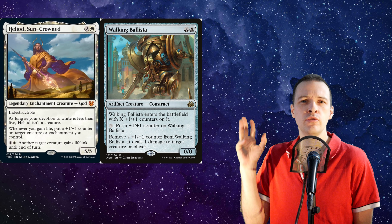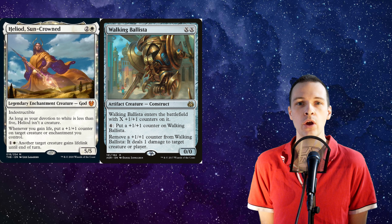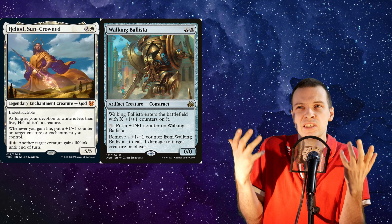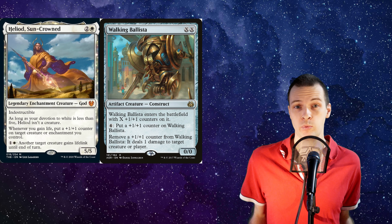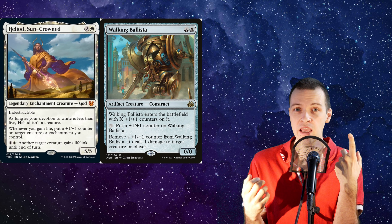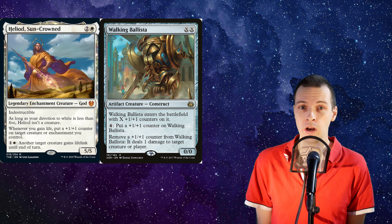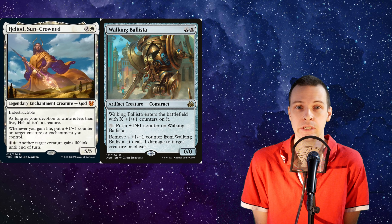It took me some time to actually make this review for Heliod Suncrowned, and of course here we have Walking Ballista with him. Whenever you look at a green card, a black card, or a blue card, you can easily say it's probably gonna be auto-included. It's usually great, but whenever you look at a white card, especially one with life gain and plus one plus one counters, it looks a bit casual, and Heliod Suncrowned definitely looks casual at first sight.